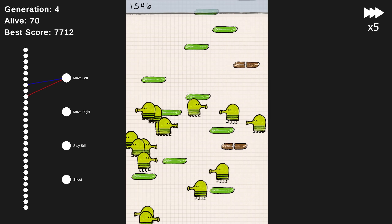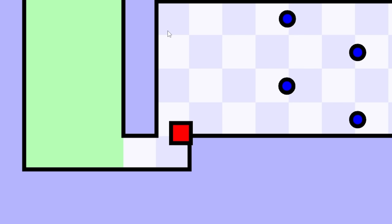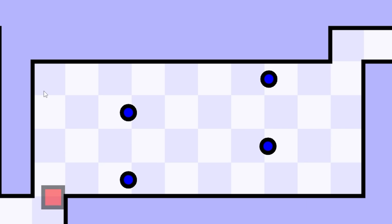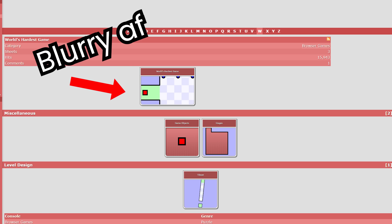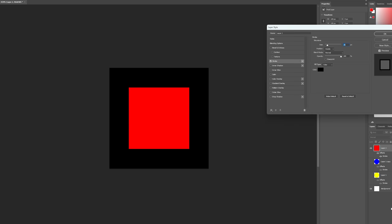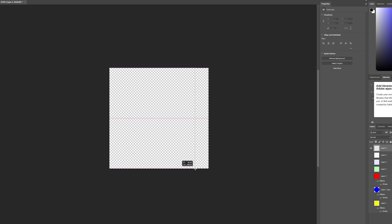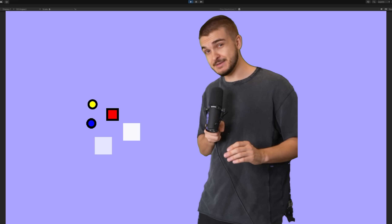Compared to previous games I've made, this one is actually quite simple to make. You have the player, the blue dot enemies, and then the level design itself. Unfortunately, I couldn't find high quality assets for this game, so before we can do anything — art speed run, baby. Bam. Here are the game assets all in one place. You can tell this game had world-class, triple-A artists.